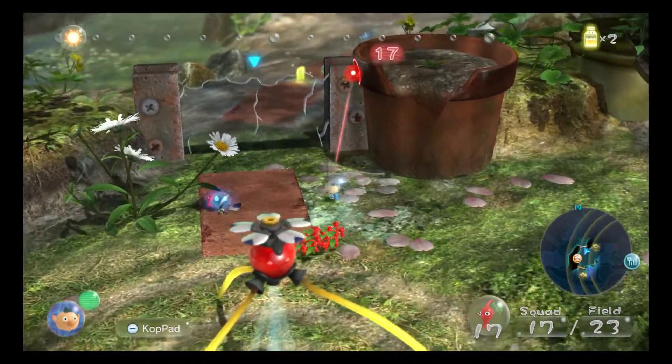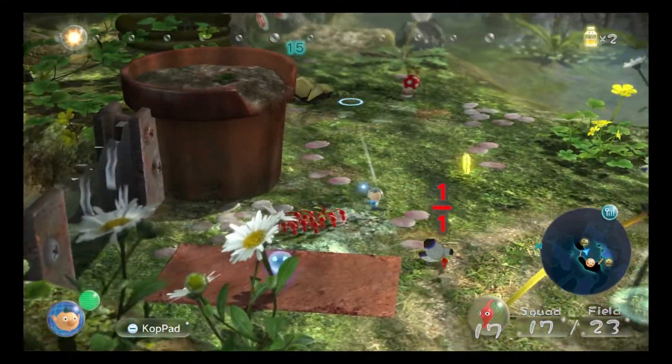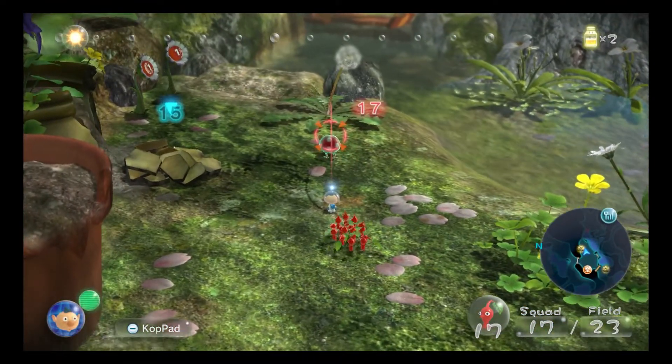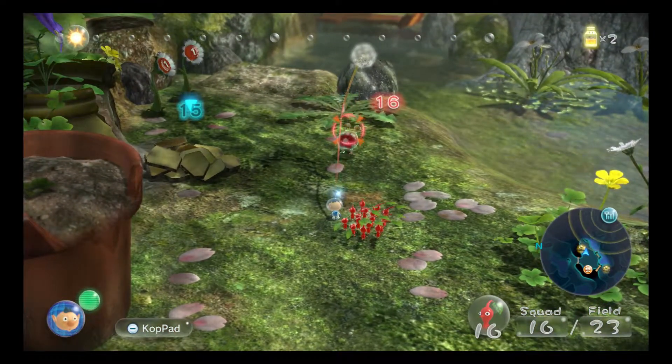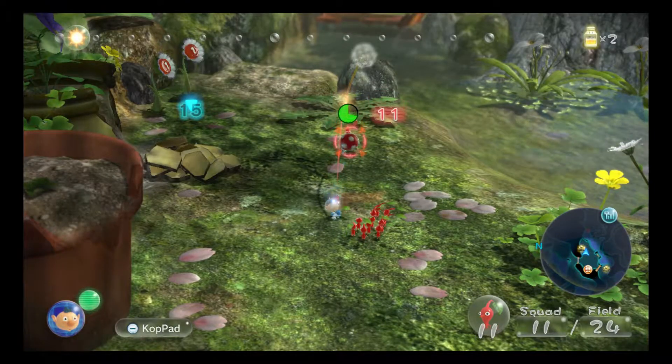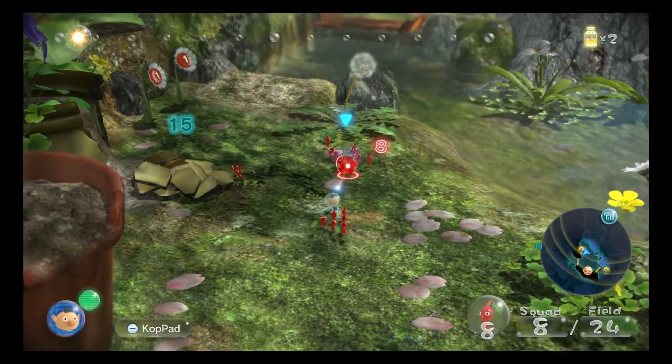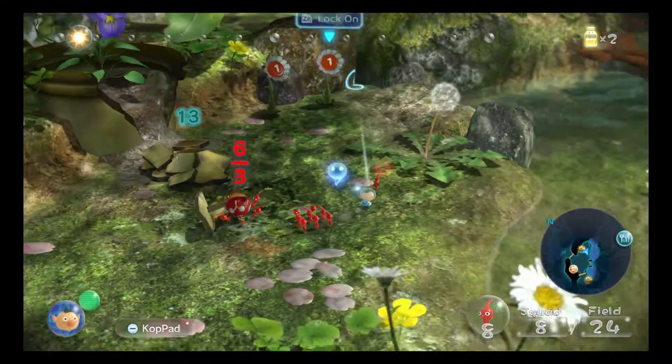We can't do anything about this wall right now. Aim for its back - so if you aim directly on an old Bulborb's back, you'll kill it directly. And I didn't do it right there, and he almost ate one of my Pikmin. Good job, Dean.